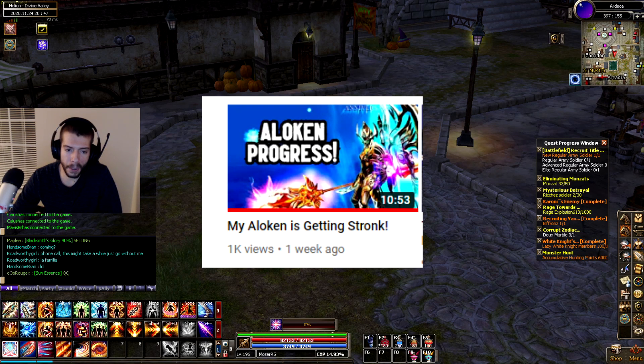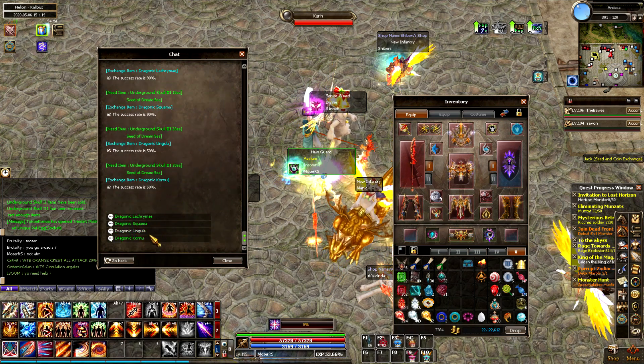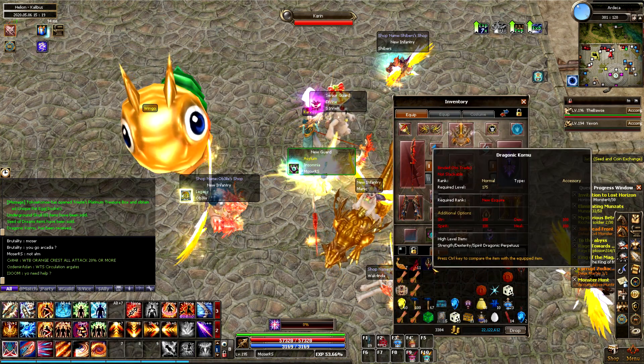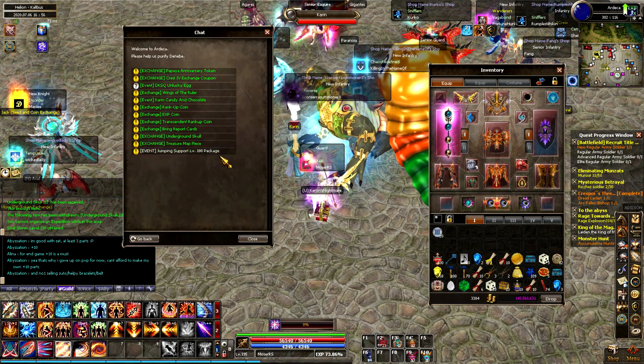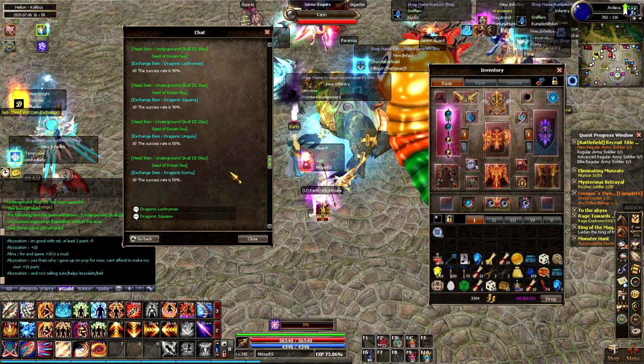What's up party people, it has been one week since my last Elokan progress video, and I just know deep down in my heart that all of you watching really want to know how my Elokan is doing. If you guys remember from my last video, one of my main goals was to get the Draconic Perpetus, and I was successful in doing so. I had already farmed the Cornu, the Ungula, the Squama, and the Lacrimas some time ago, and I just needed the Dragon Tongues.